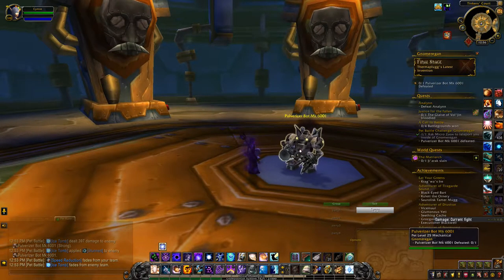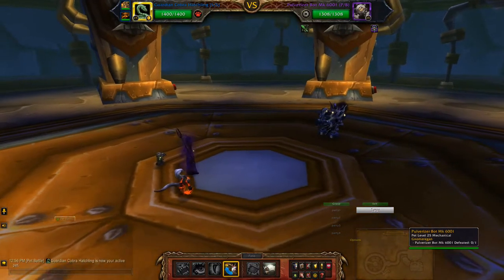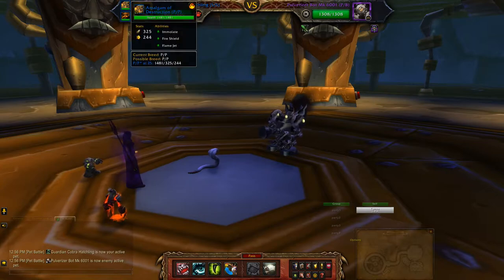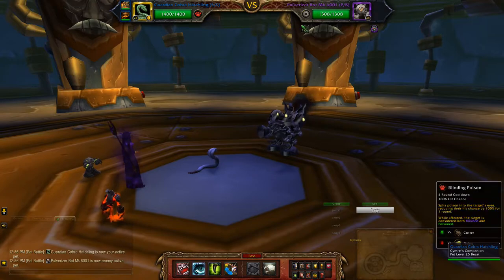Hey guys, this will be an alternate team to the last guy in the Numerigon pet battle dungeon. First slot I have the Guardian Cobra Hatchling with Bite, Blinding Poison, and Poison Fang. Second slot is the Amalgam of Destruction with Immolate, Fire Shield, and Flame Jet. Third is the Tiny Tron with Flamethrower, Lightning Shield, and Fire Shield. Let's see how this goes.